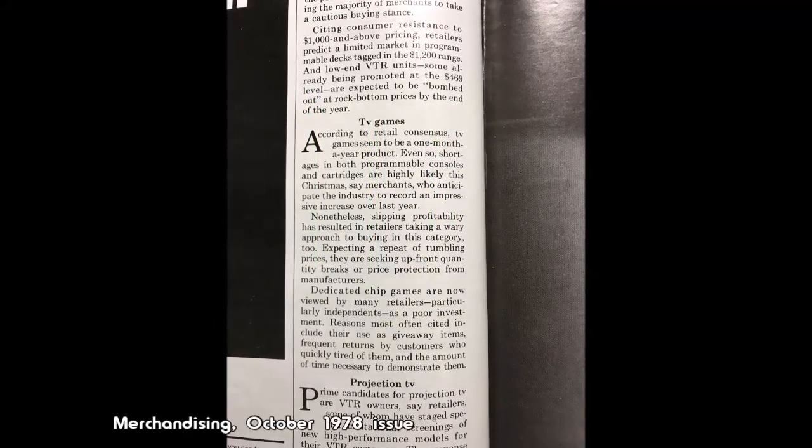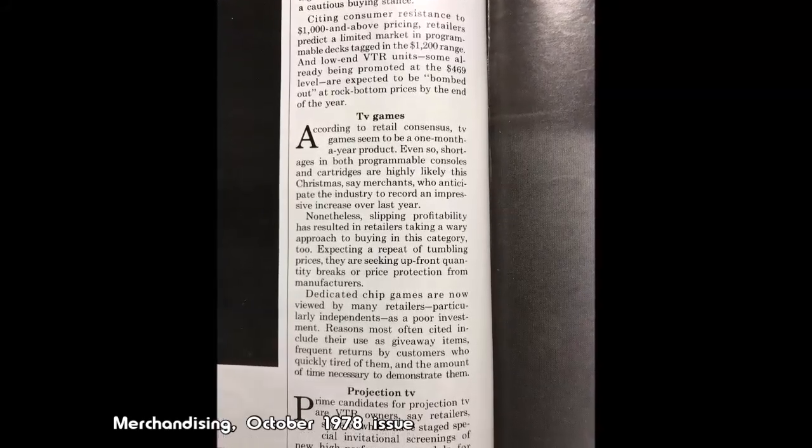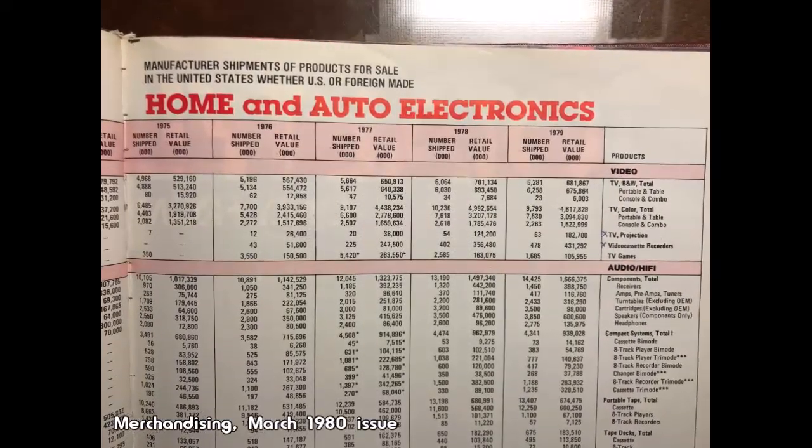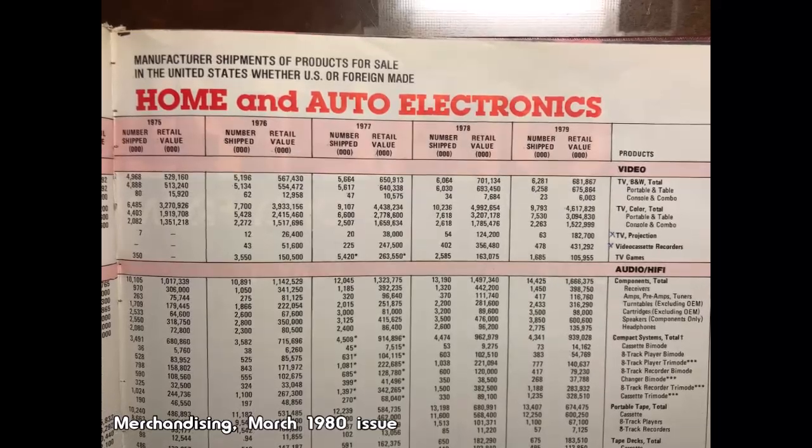In the end, Atari produced 800,000 VCS units for the Christmas season in 1978, but retailers only ordered about 550,000 of them. Selling out was preferable to dealing with leftover machines in the new year, and making too many units was a major factor in Atari's profit margins dropping from $40 million in 1977 to $2.7 million in 1978. Between all the companies producing programmable and dedicated video games, roughly 2.5 million hardware units would reportedly be shipped to retailers that year — fewer than the previous year — providing another glimpse into how small the US retail market was for video games.